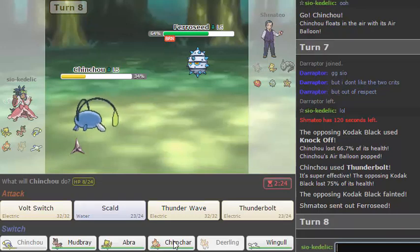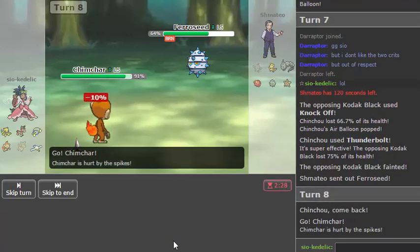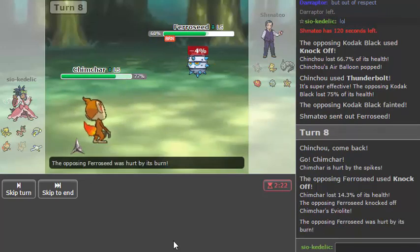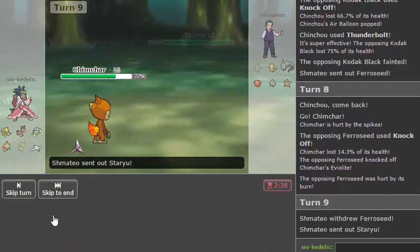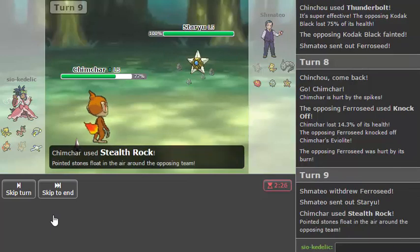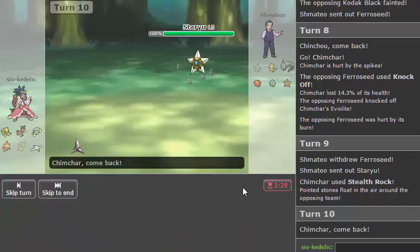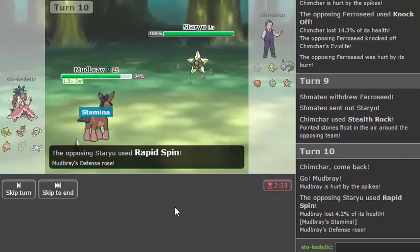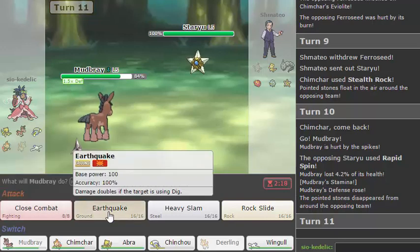I think I actually need to go Chimchar here. So the plan is to go Chimchar, get up rocks, as he goes Staryou I'm actually going to go hard Mudbray on his Rapid Spin. I don't really mind him Knocking Off a Violet here because I'm not keeping Chimchar around for very long anyway. But I basically want him to go for Rapid Spin as I go Mudbray, and hopefully I'm able to one-hit KO with something. This is kind of my main form of spin blocking and I haven't shown it off yet, so I kind of wanted to. Earthquake should do a decent amount of damage still.